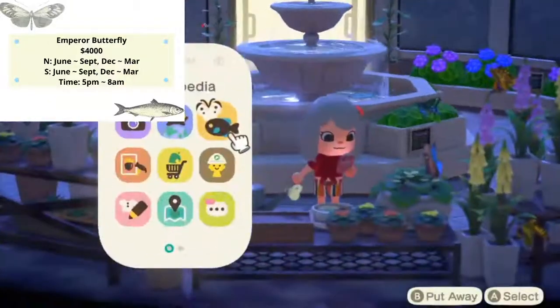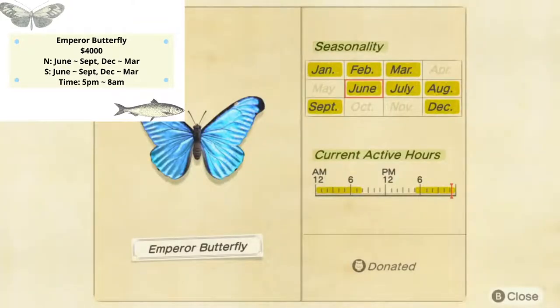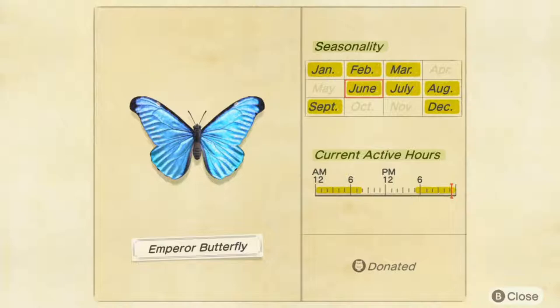The Emperor butterfly is such a beautiful bug — it has these vibrant blue wings, it's so beautiful. It only appears on our island from 5 p.m. to 8 a.m. It's a really rare butterfly and it sells for 4,000 bells. They do not appear on rainy days or snowy days.